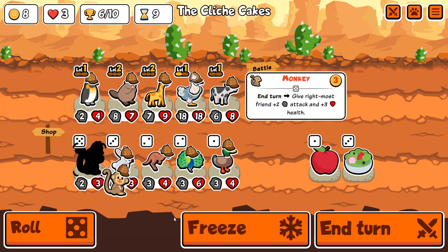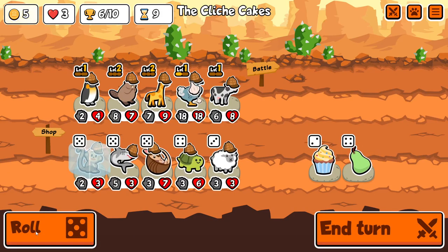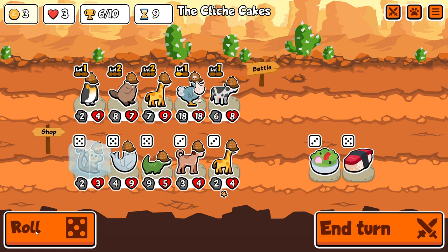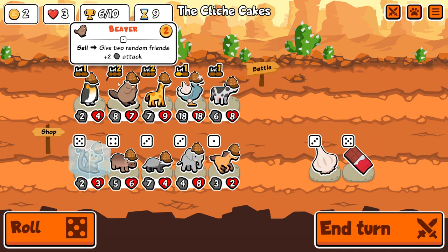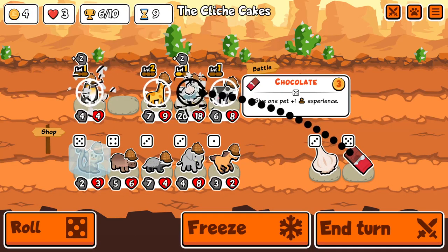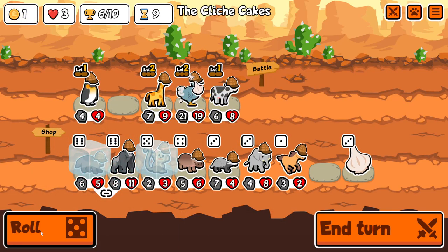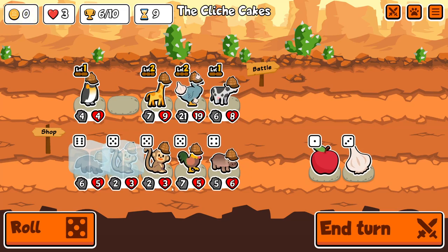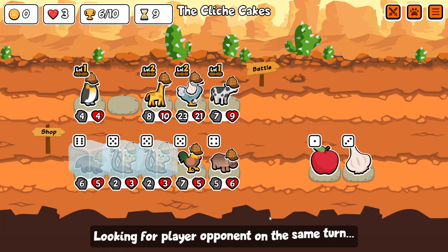Right now we're just concentrating on starting up the Dodo. I was thinking about Monkey, but I think because I'm on three hearts and getting close to the end, I'm going to just take the level. We do find the Wolverine, so I'm going to put the Wolverine up front next turn and use the Monkeys to buff a little bit.